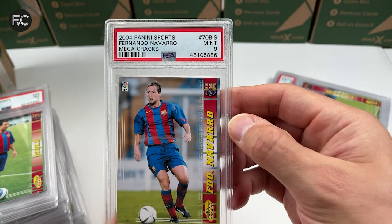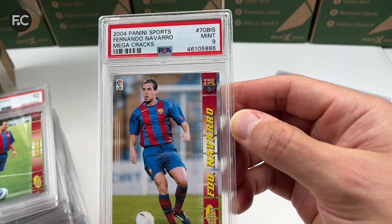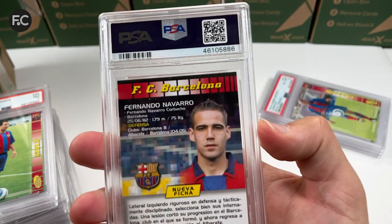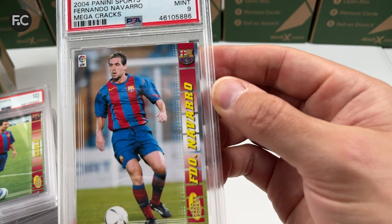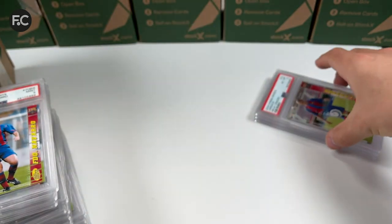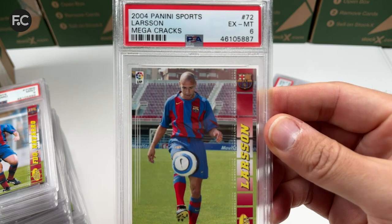A nine for the other rookie in the set — I'm not sure how his career played out but haven't heard much of him. Navarra, PSA nine — that's good, nice and sharp corners. Henrik Larsen in a six.